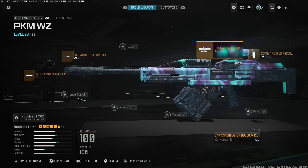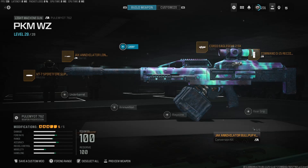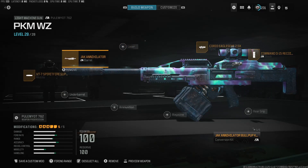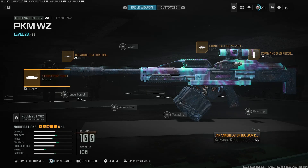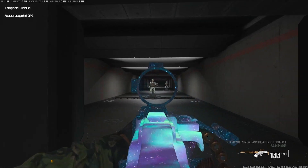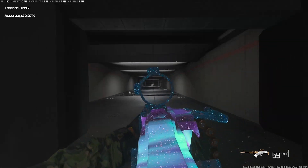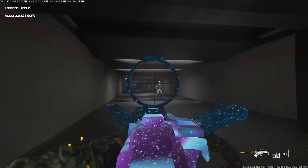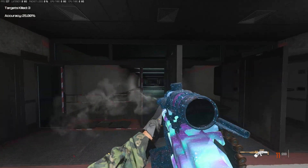I'm currently using the Eagle Eye 2.5X — it's a very popular optic and you can use whatever you prefer, but I love the Eagle Eye and use it on a lot of my weapons. You're also going to want the Jack Annihilator long barrel, and then the VT7 Spitfire suppressor. This thing is an absolute beast. We'll get into the firing range — it's very accurate, very strong, and it just absolutely beams at pretty much all ranges. Very fun weapon to use.